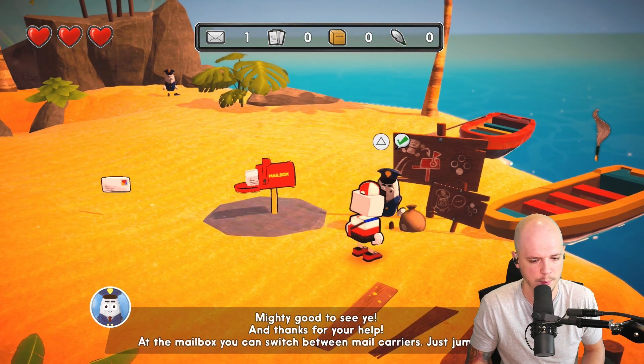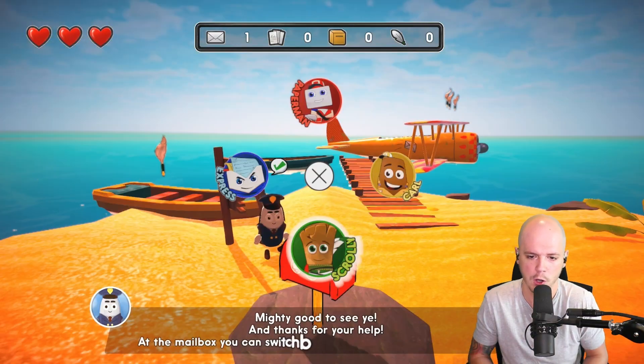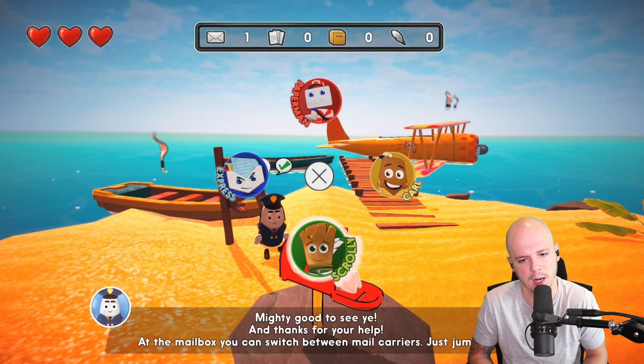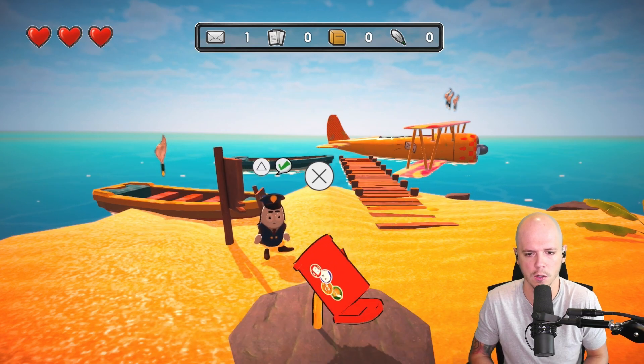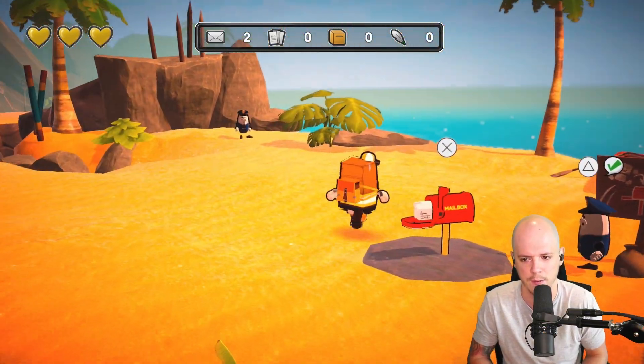Mighty good to see you. At the mailbox, you can switch between mail carriers — just jump in. Who do I want to be? Carl, Scrolly, Paper Man, Express. I want to be Carl. Carl's a OG. Hell yeah, Carl's the best. Love Carl.